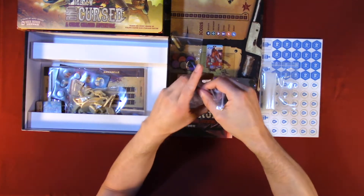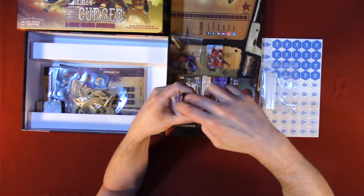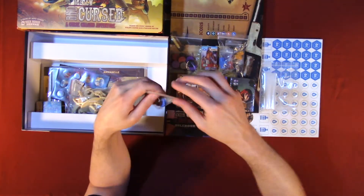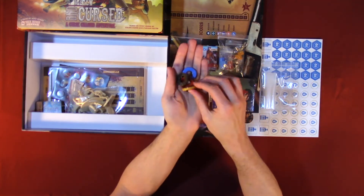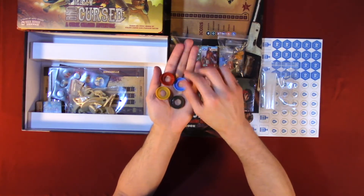Then we have blue. Here we have some little pieces in brown or yellow, black, purple, brown, red, and blue.